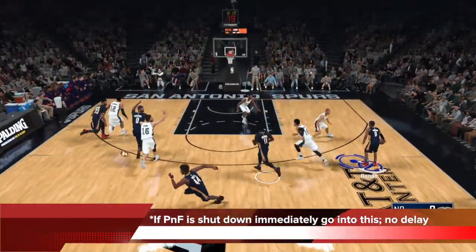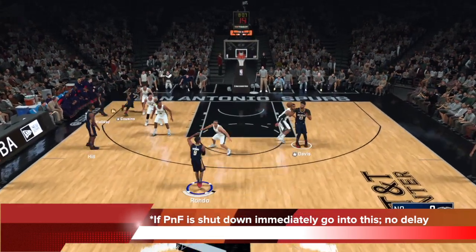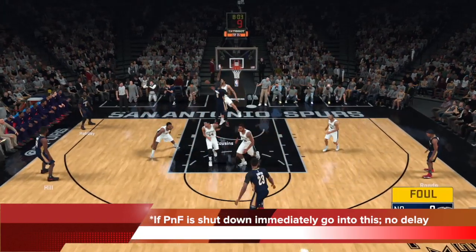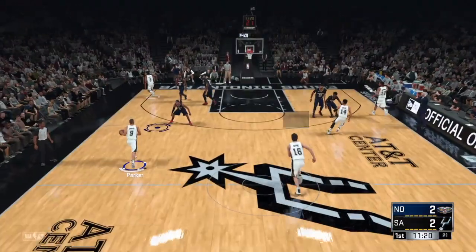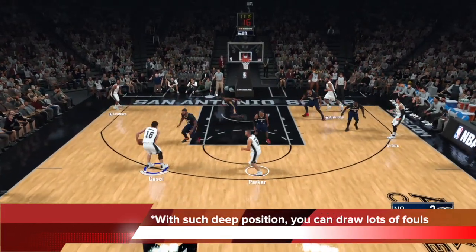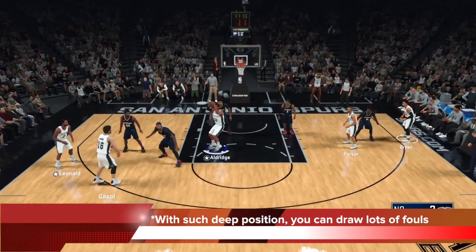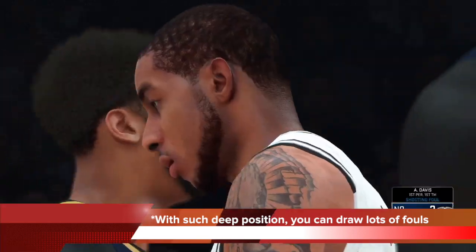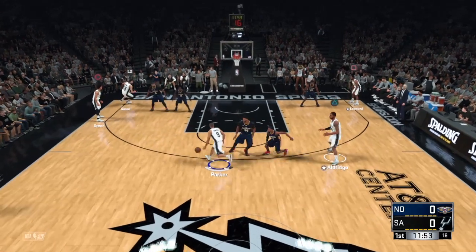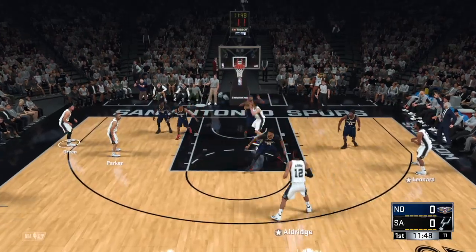This is very good for drawing fouls because you're going to be in such deep position. If they shut down the pick and fade, they're giving up this high-low dive. I swipe the touchpad from left to right on PS4 again, get into deep position — that's way too deep out of a high-low. Tons of fouls. Make sure you pump fake and pick a big that's good at drawing fouls. They shut down the pick and fade, I swipe the touchpad for the high-low to Cousins. Sometimes I'm so deep I don't even need the foul — I'm just going to score.